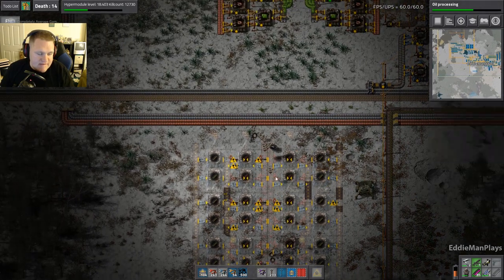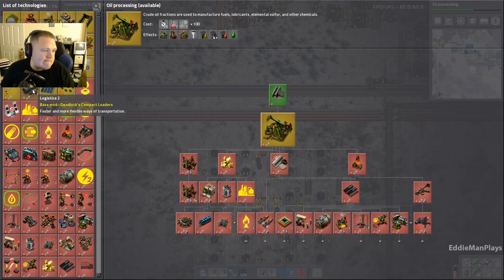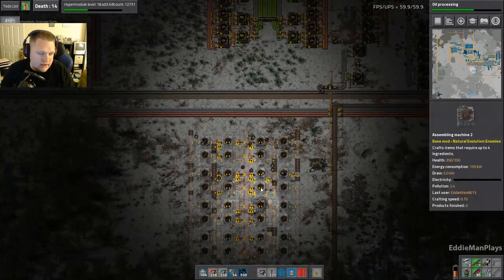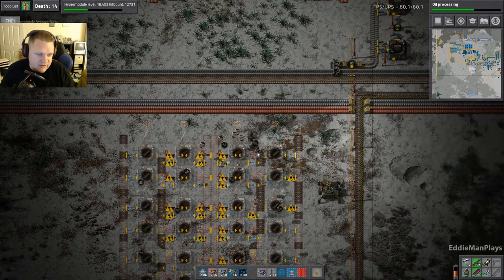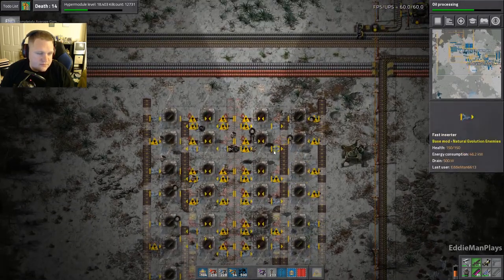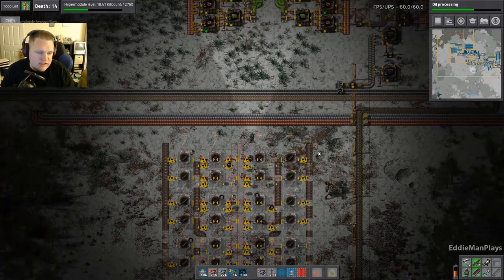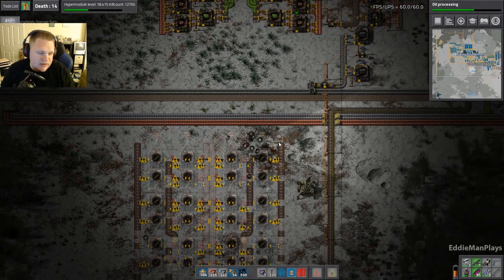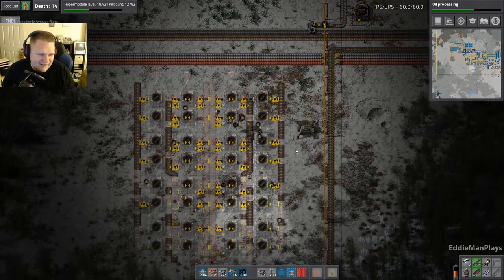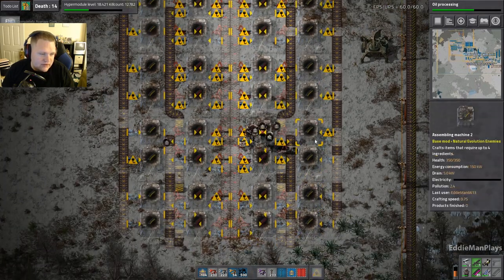I have a science request — can we do logistics 2 next? Yeah, okay. You want the red belts? My array for piercing rounds has red belts, that requires red belts — by all means. As long as we can get enough ash going, it's a good day. As long as it just creeps along we're good. Oh, it needs long power poles too.